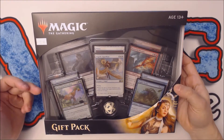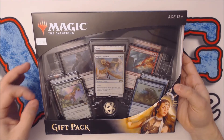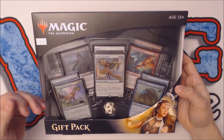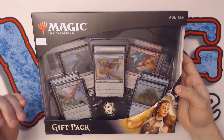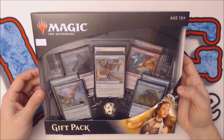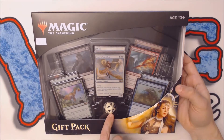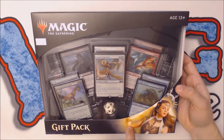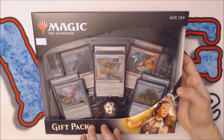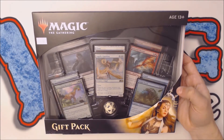Now, although we get five foil lands, we also get five foil gift pack promos. These are promos that are mechanically unique, technically belong to the Magic 2019 core set, and are considered standard legal in conjunction with core set 2019. They're not particularly competitive cards, but we'll take a look at all five when we open them. We also get a spin down counter, and this year instead of three booster packs we get four booster packs. The MSRP hasn't changed, so based on those calculations alone, this gift pack provides better value than 2017.